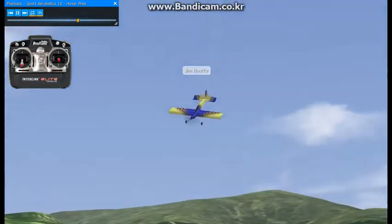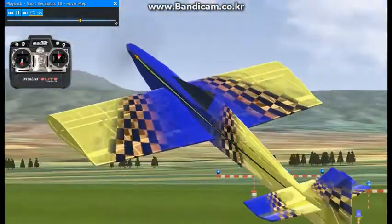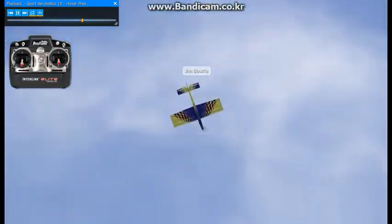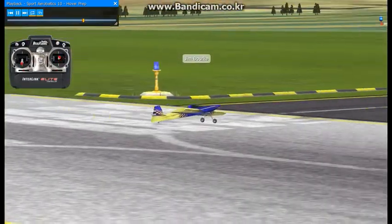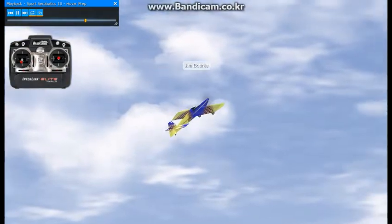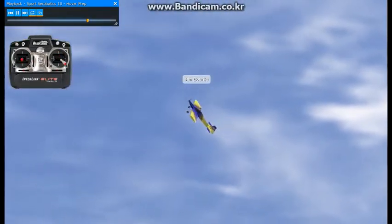Another good thing to try is put the aircraft into high alpha, and when you feel it start to sink, just give full throttle and pull straight out. This will let you have a chance to practice the feeling of going into hovering without risking the aircraft.